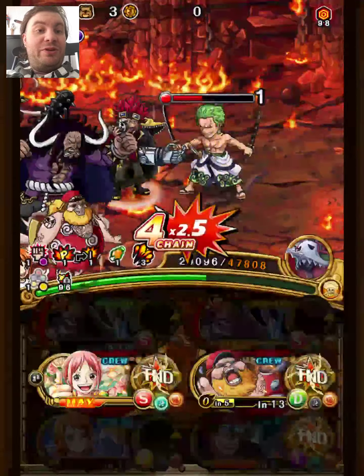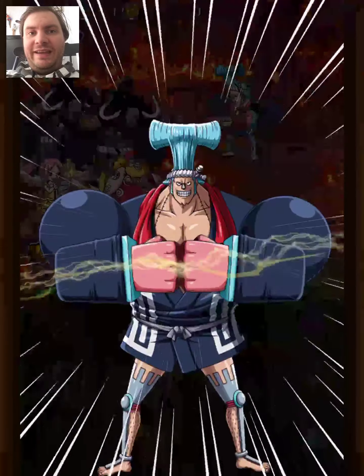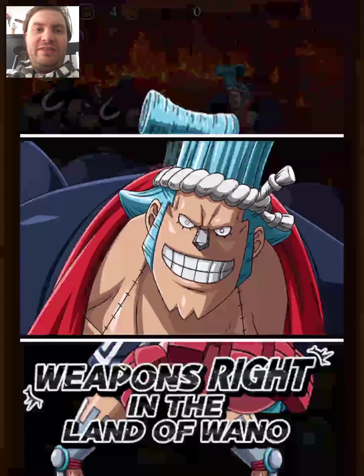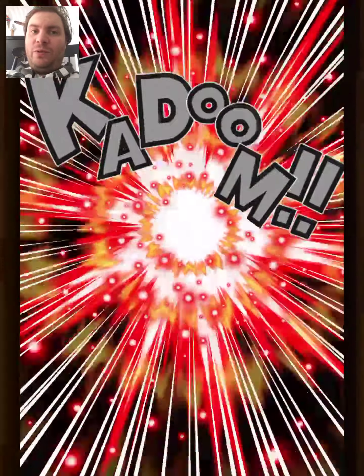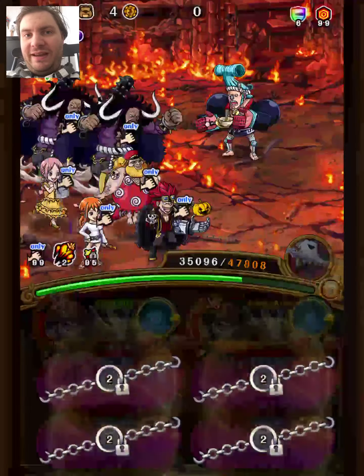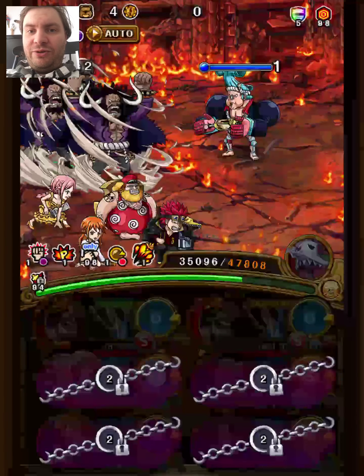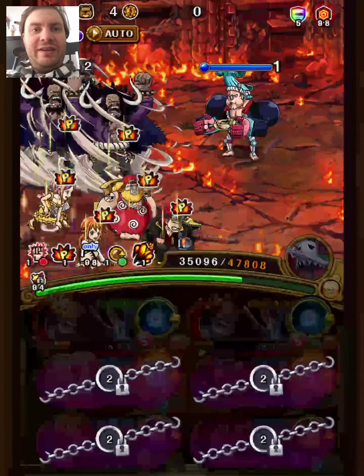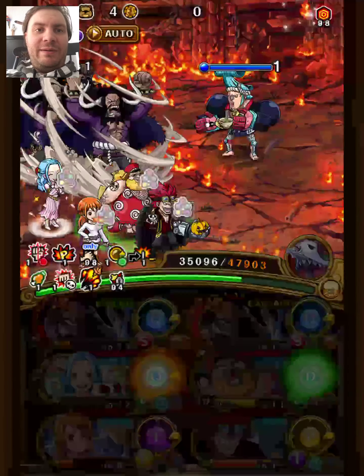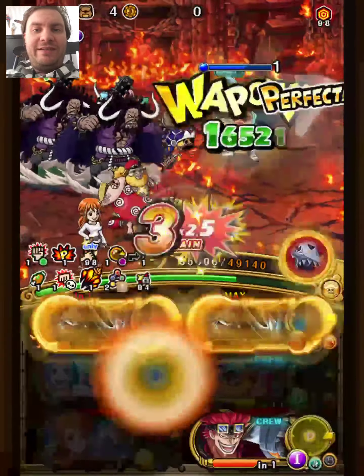The final stage is going to be basically the same in both teams. We are using the other Kaido who gives an attack boost and removes bind with Caesar support. The friend captain versus Kaido gives the orb boost, captain Kaido gives the attack boost and removes bind. Then we swap with Rebecca, get the chain lock, and use her special to get color affinity for strikers. Rebecca also changes the orbs so both her and the other DEX striker unit get matching orbs, and the two DEX striker units together will be enough to kill. That's the plan for the final stage with both teams.